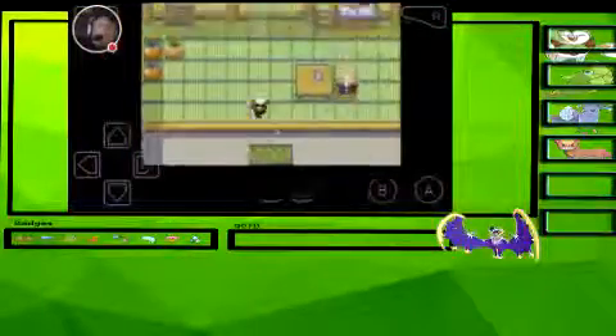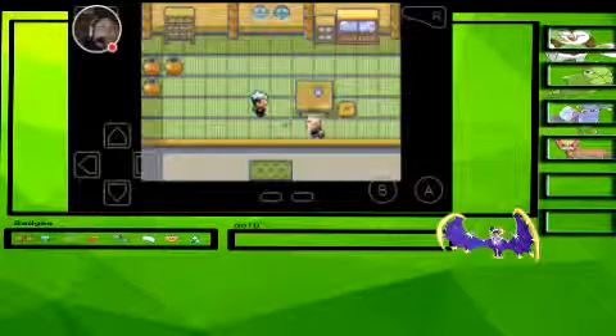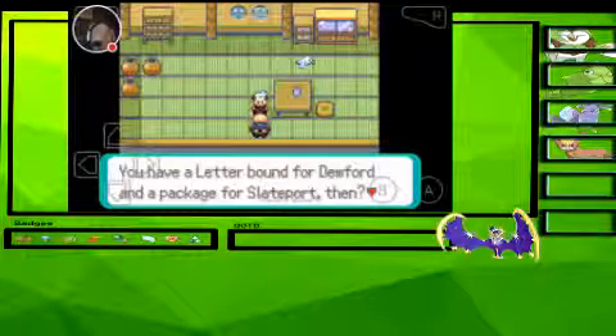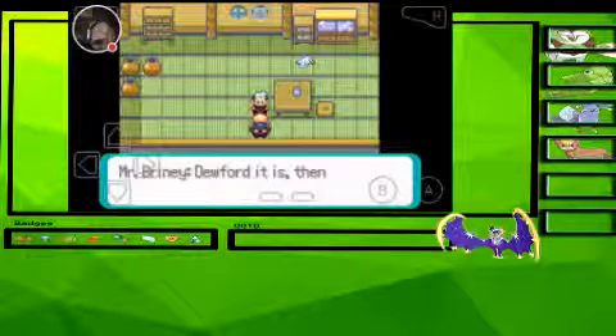I'm going to make sure I get the old rod, and then we're going to get a boatload of encounters. Old man, are you serious? There we go. So I have a letter bound for Dewford and a package for Slateport. Yeah, I do.